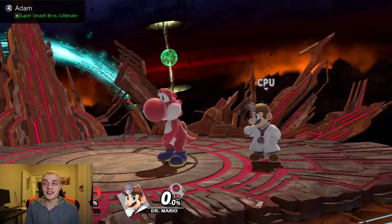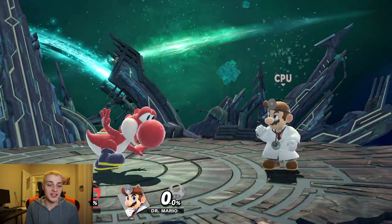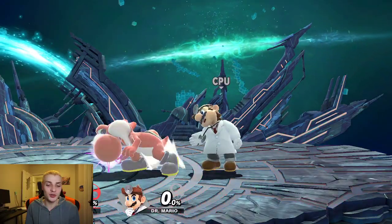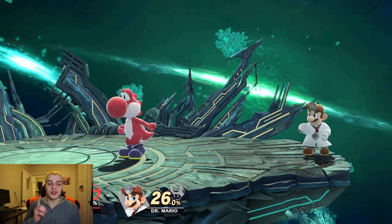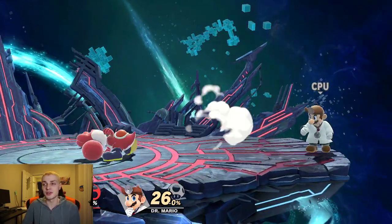The beauty of using Smash Stick is when I do a forward smash, I could just hold up with the left stick and I'll angle it up. Or I could just hold down with the left stick and it'll go down. So that's down, that's up — and I'm literally just holding up on the left stick while I input forward smash. And that's neutral. Here's down.